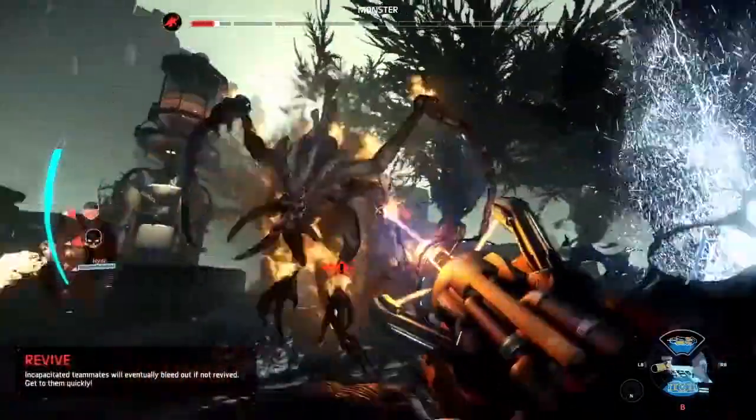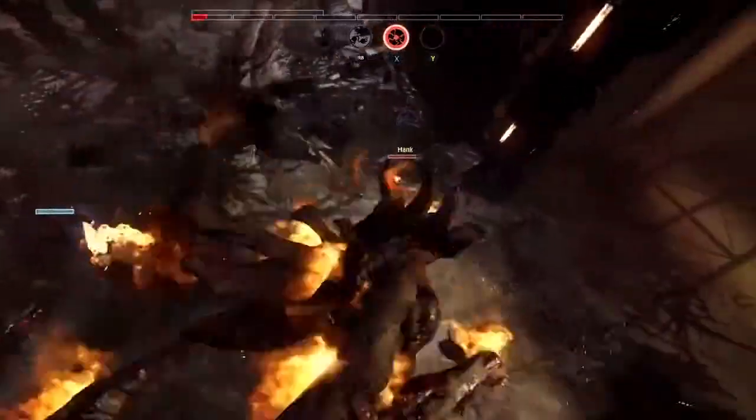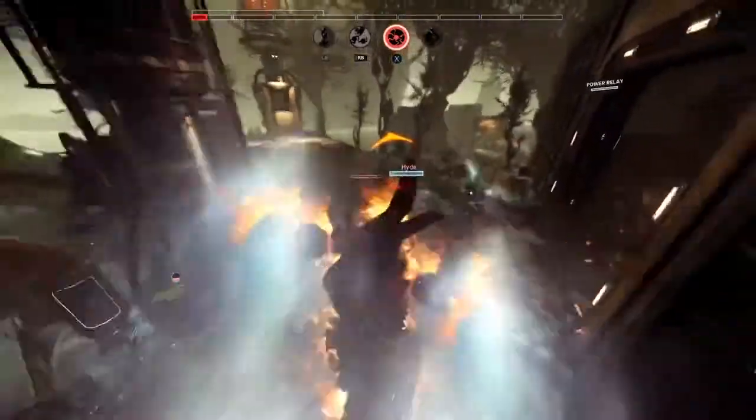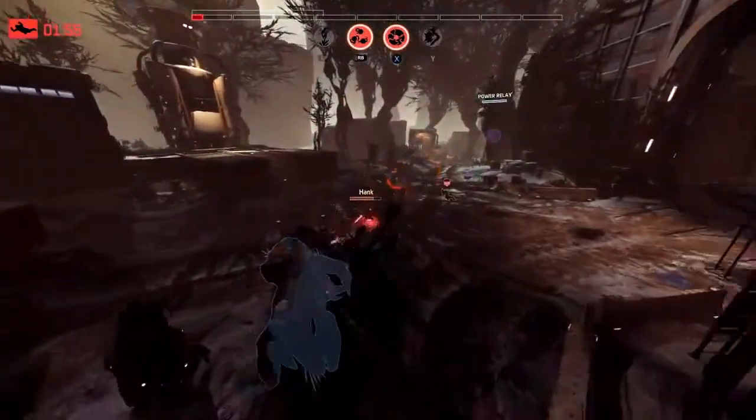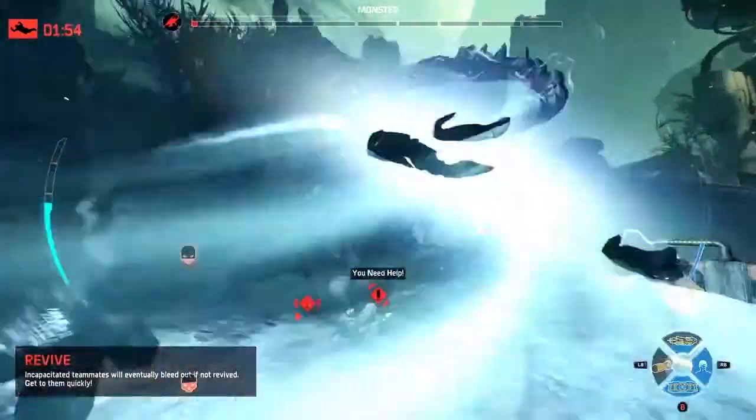Look at the monster — down to half a bar of health. There's so little health left, he's just out of steam here; these hunters have to pull this victory out. Assault goes down, we're down to Hank. Hank can do this with the laser cutter — here comes the monster... oh no, he gets the leap attack!